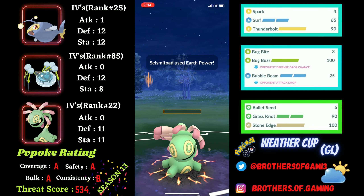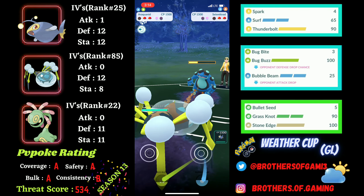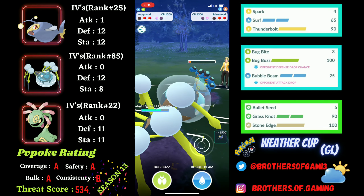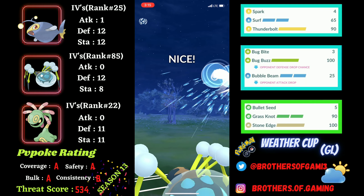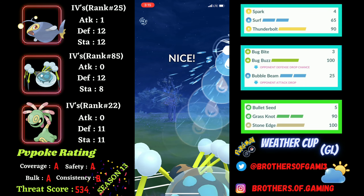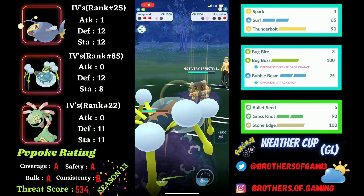They want to throw their energy onto my Cradily, which I'm fine with because I want to chip Seismitoad a bit low. That is because I want to come back with my Araquanid and get a farm on Seismitoad. So whatever they come back with as a final Pokémon is going to be facing the debuffing Bubble Beam, which is really unfortunate for them. The last final Pokémon ends up being a Bastiodon. Getting switch advantage was really, really nice for me, and that is the reason I will be going for back-to-back Bubble Beams.